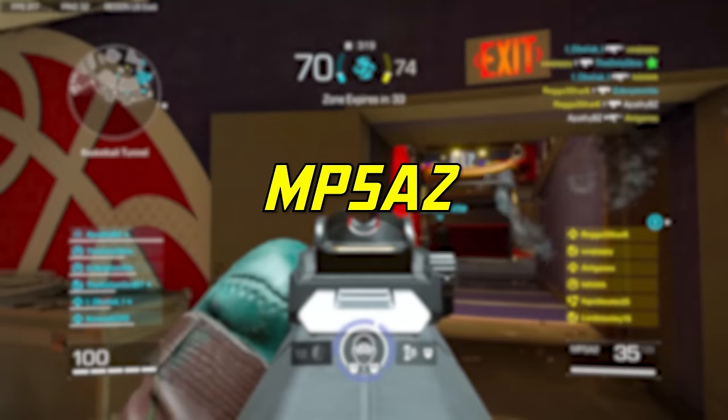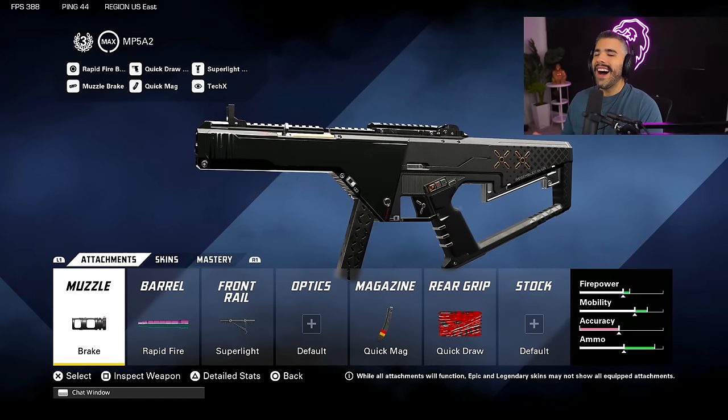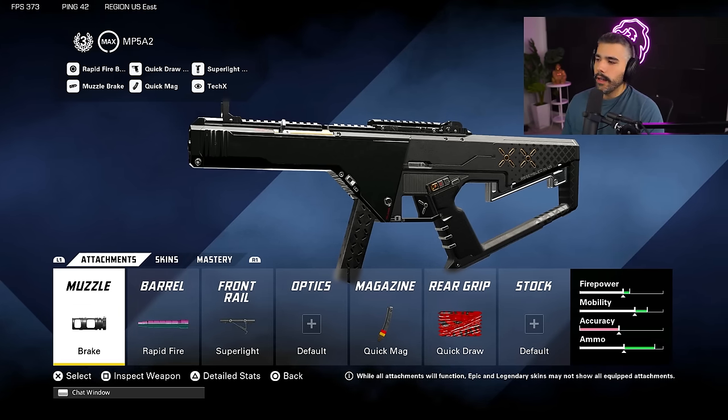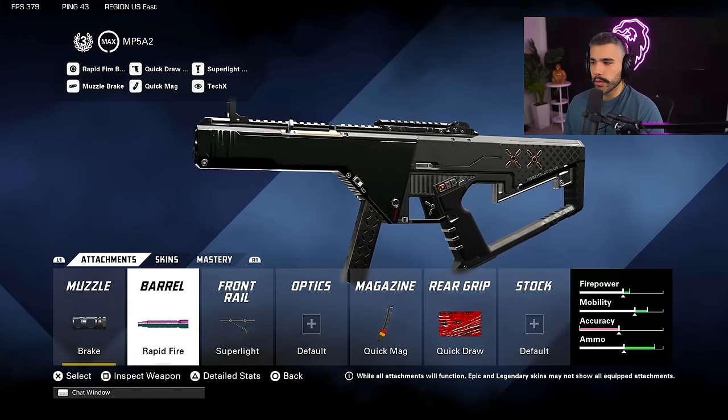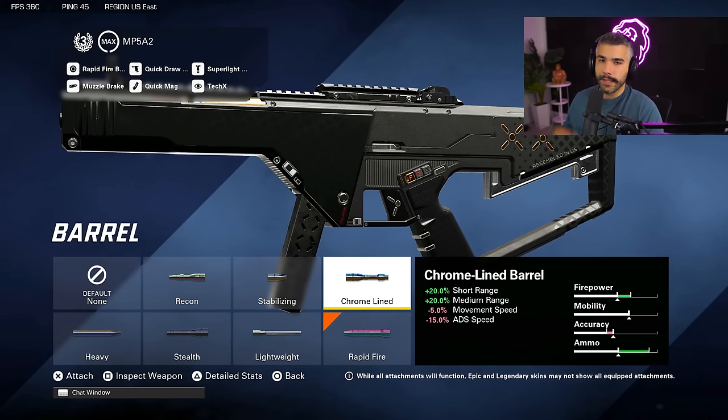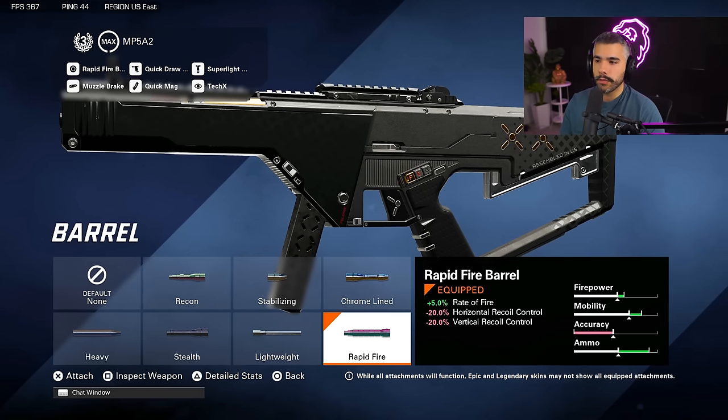For class four, we're going to be talking about the MP5. The MP5 is like the worst SMG in the game right now — it has a lot of downside, the only upside is that the handling is really good. I run the muzzle brake for controlling the horizontal. I run the rapid fire barrel, which feels like it kind of ups the time to kill, which the MP5 lacks. The downside is recoil control is a little bit difficult at range. If you feel like you can't control it, you can put on the chrome line barrel to help increase that damage range for a slightly faster TTK.